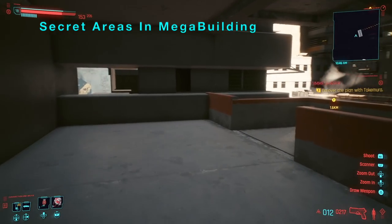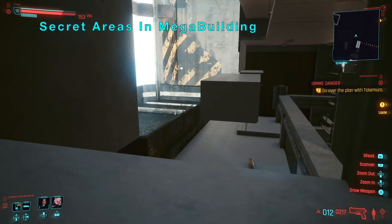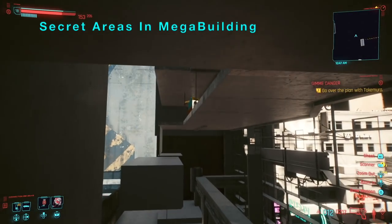If you want to go to the first floor, just go down here and you will be able to visit those other places in the game.